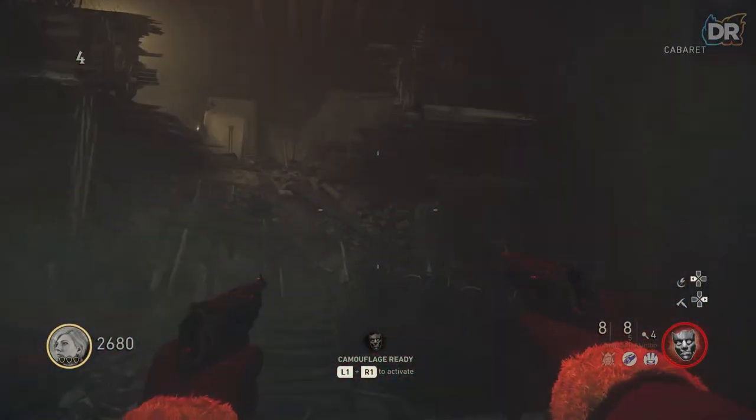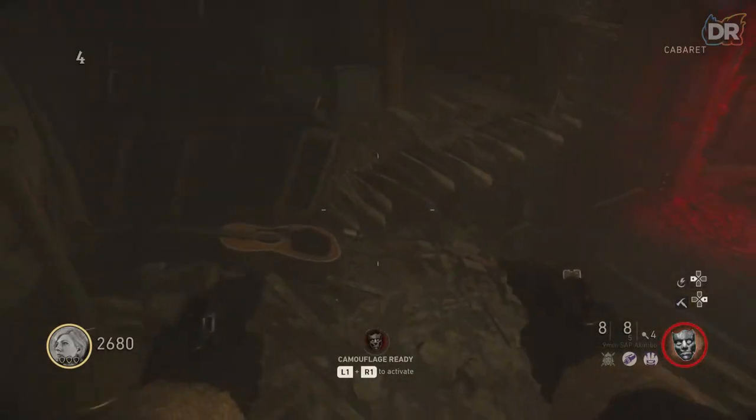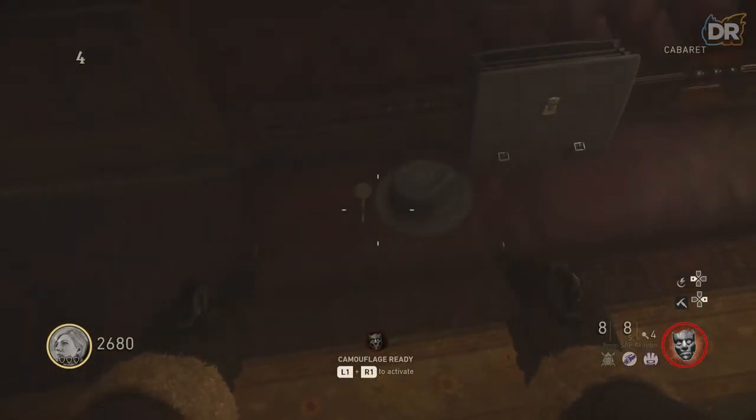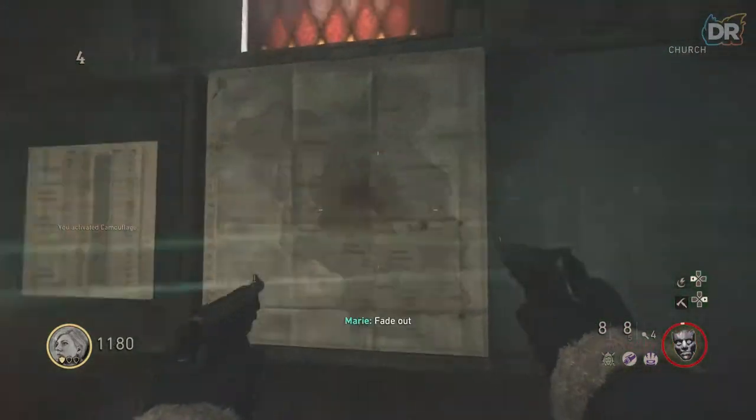After getting the code, make your way to the theatre to get the magnifying glass — it should be on the chair on the top here. Then make your way to the church, where you'll find a map next to the mystery box.